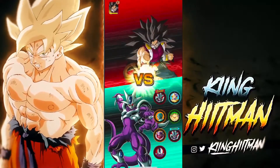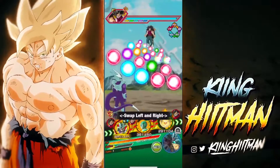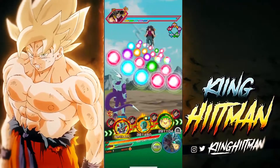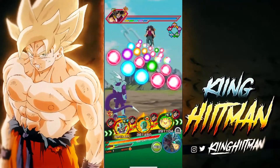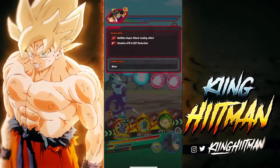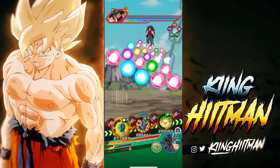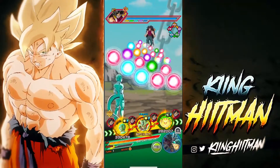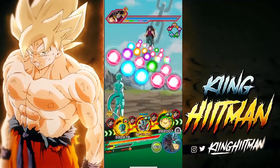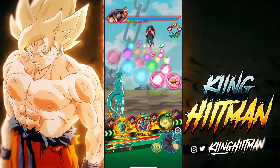Ayo, what is up everybody? It's me. I have made yet another Dragon Ball Z Dokkan Battle video. It is the King Hitman here. As you can see, we are going to take on Super Saiyan — well, just Cumber right now. We're taking on Cumber in the Heroes event. I don't know how hard he hits, I don't know how well he defends. I just know we're going in blind, and yes, we are trying the no-item attempts. So let's be very, very careful here.